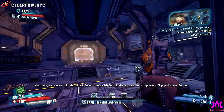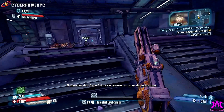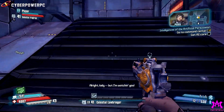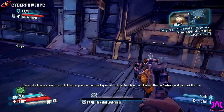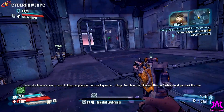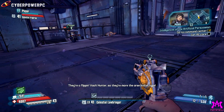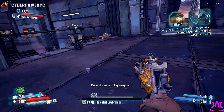It looks like the Skipper may have some reasons to help us after all. If you want that force field down, she's going to pop the door for us. We have a new ally with the Skipper — she's going to open the door and get us outside.